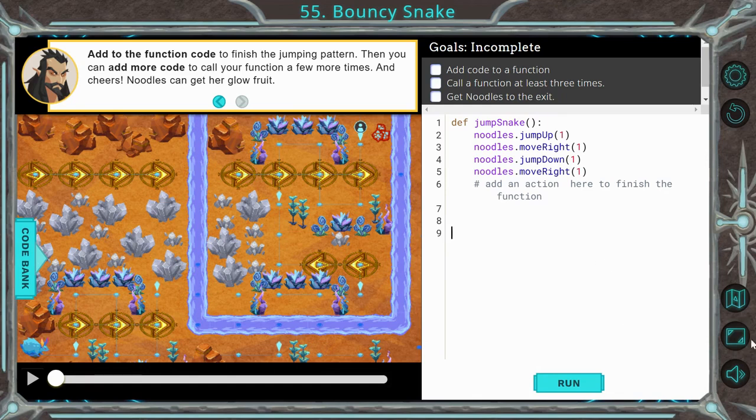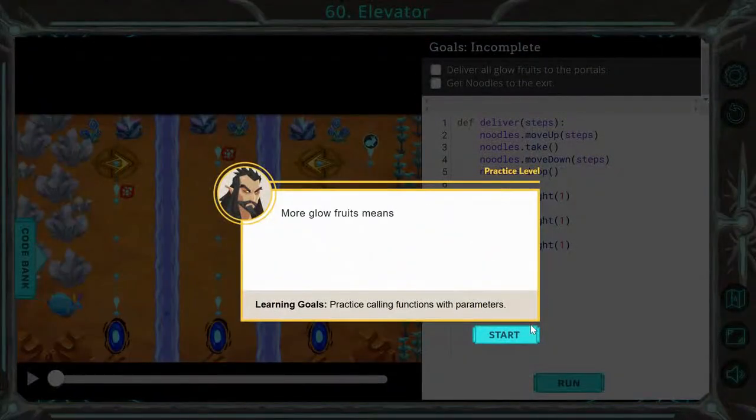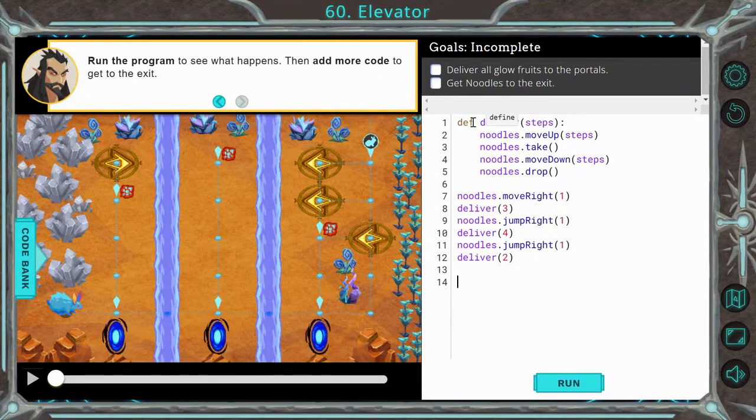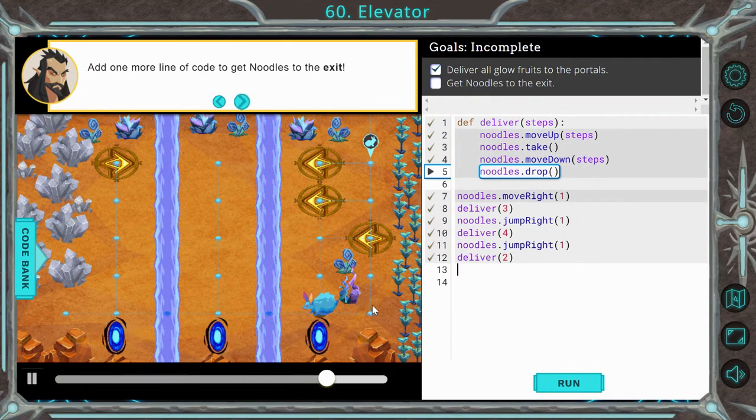Here we are at lesson 60. Again, this one gives us the function — it defines deliver. Every time we call deliver it will do this function, and here it has a parameter called steps. So in the parentheses, whatever you put for steps it'll do. Noodles is going to move right. Deliver 3 — noodles is going to move up 3, noodles takes, then noodles moves down 3. Same thing for the parameter of 4 — it's going to run this function, noodles will move up 4, noodles will move down 4. I'll let you finish the last part — move right, move up, jump up, move up. That is simply how you do it.